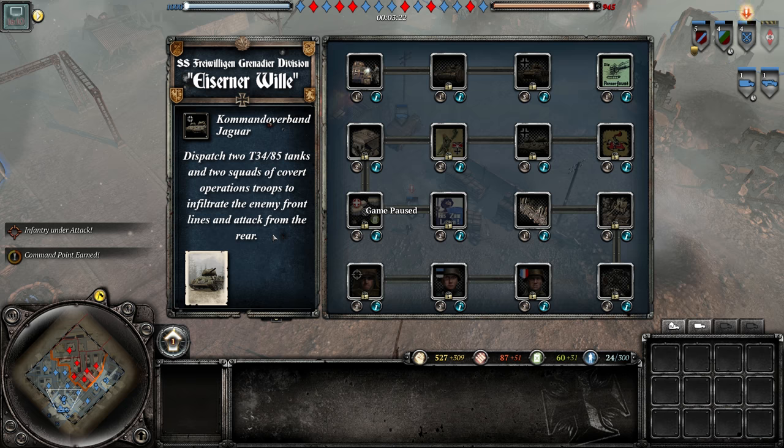There's a really cool call-in: you get two T-34-85s and two units in stolen Russian ZIS trucks disguised as Russian infantry — similar to the Stilau Commandos who dressed as Americans in the Battle of the Bulge, which happened around this time of year roughly 70-something years ago.